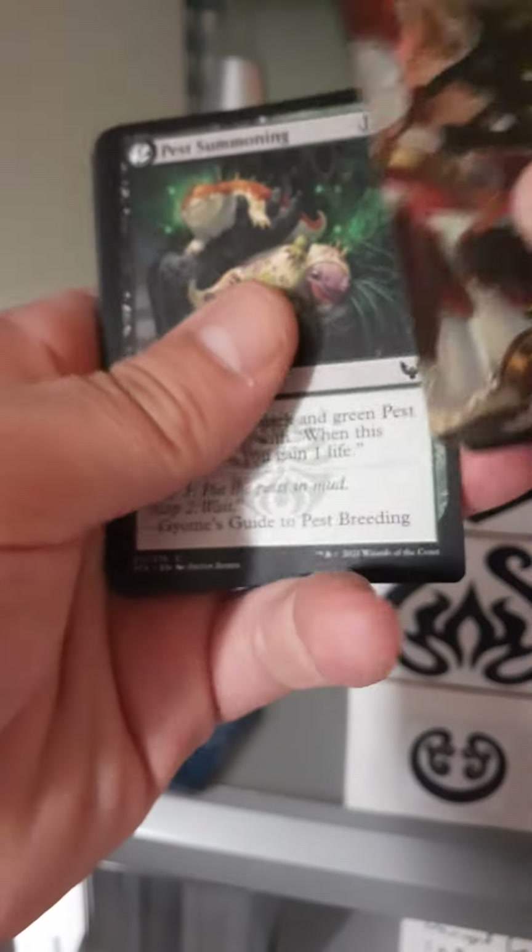Damagoth Woe Eater. Sparring Regimen for the rare. Whirlwind Denial for an uncommon — that art's alright, reminds me of Raiden. Combat Professor. And here comes my list card: Golden Glow Moth, one white common. Flying — whenever Golden Glow Moth blocks you may gain four life.